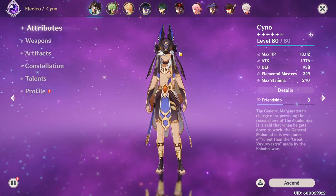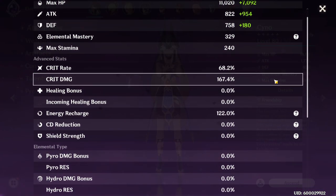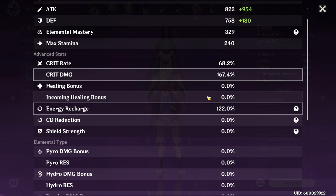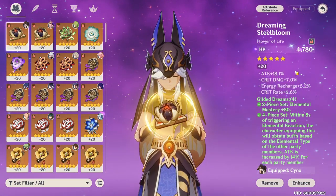As for what my Cyno stats end up looking like: 1700 ATK (around 2000 with signature weapon stacks), 329 Elemental Mastery which gets increased further through Gilded Dreams, and a crit ratio of 68% Crit Rate to 167% Crit DMG. I would recommend trying to get a little more Crit DMG and Crit Rate. 122% Energy Recharge isn't bad especially if pairing him with a battery or another Electro character, but if you aren't, you'll want to shoot for around 140–160% to ensure consistent elemental burst uptime.